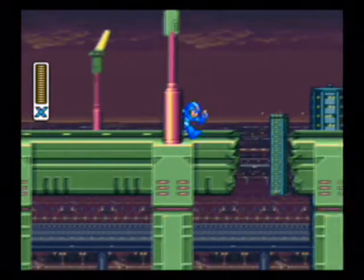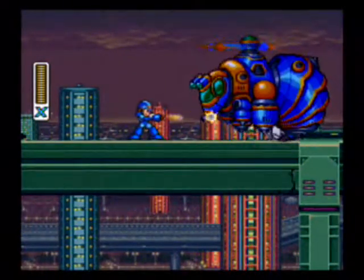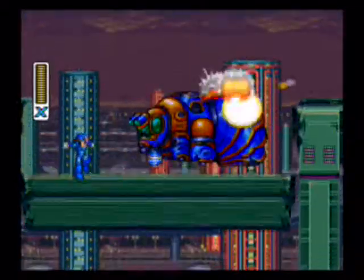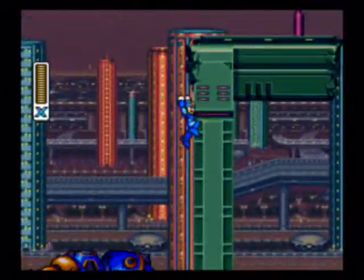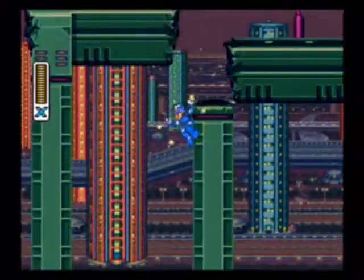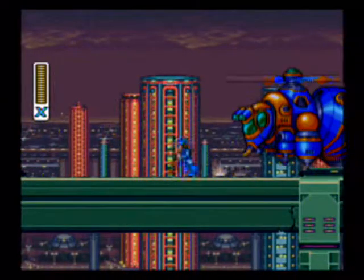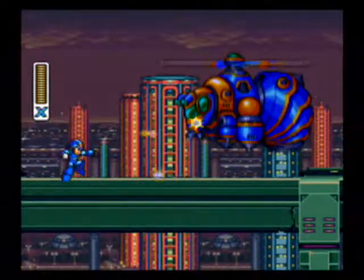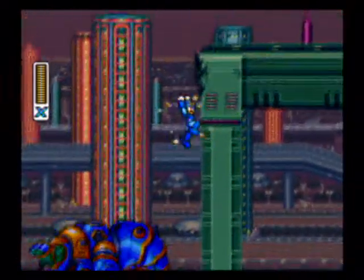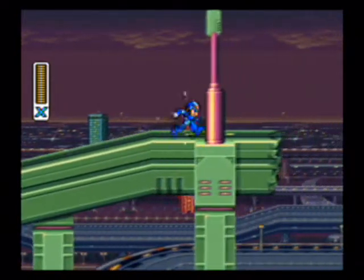This is Mega Man X. He is a different person than the original Mega Man — he's a pretty cool guy, has a gun for an arm. For moves, he has the charge shot, obviously jumping, and he has no joints in his arm so he can't aim his gun except forward, which is a bit disappointing. He can do the wall slide — basically you just cling to a wall, and if you keep holding toward the wall you slowly slide down. If you jump, you can jump up. It's a really useful skill in this game and is used pretty often.